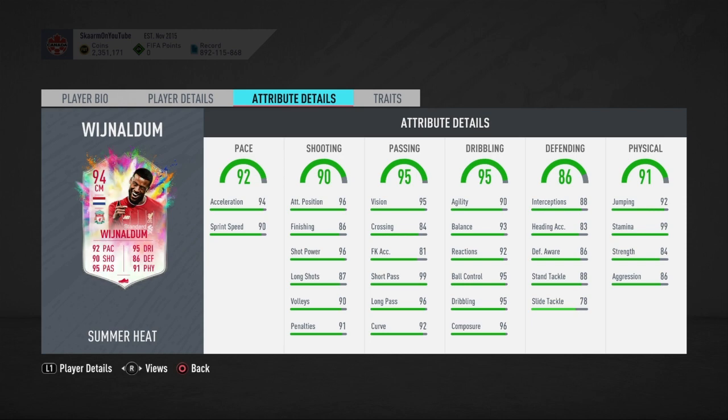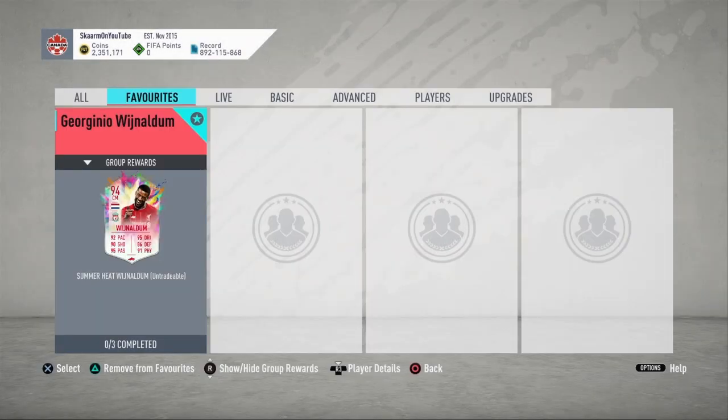When you look into dribbling, all stats are above 90, so nothing bad there either. When you look into defending, all the stats look pretty good — slide tackling could be better, but who really slide tackles in this game. When you look into physicality, he has 92 jumping, 99 stamina, 84 strength, and 86 aggression — overall a great looking card all around the board.